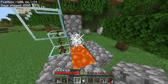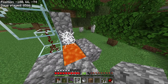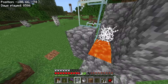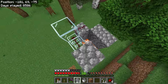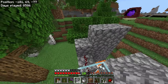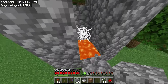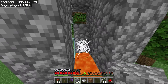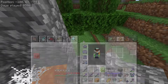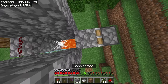Now we can focus on getting our sticky piston in the right location. Bring the sides of the structure up to the correct height, then come back down. We're going to want to be one block above the main piston area — place your sticky piston there, then place a solid block on top of it.